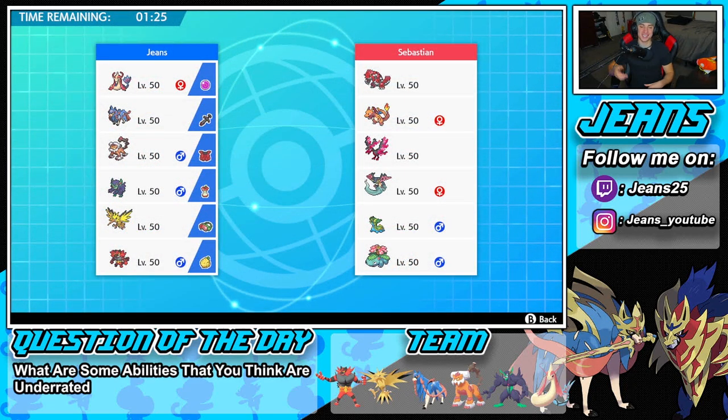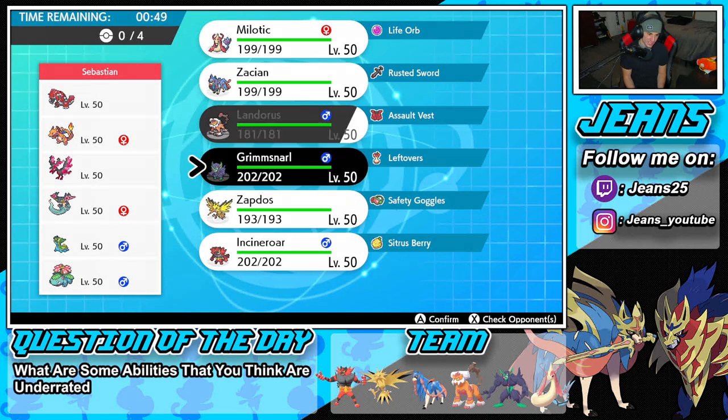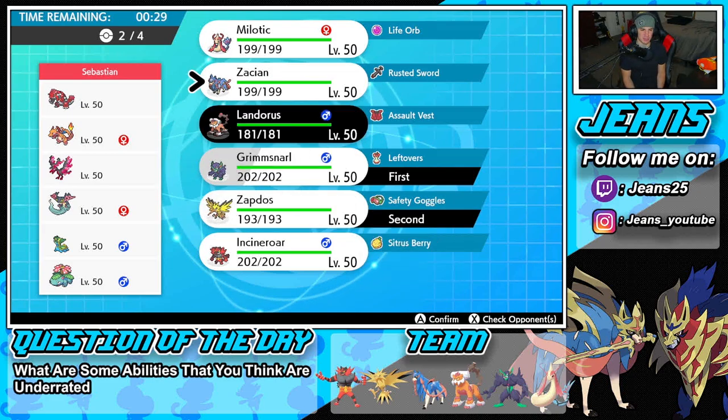We are just steamrolling opponents with this team! Battle number three — looking for the perfect record. He's got the Groudon, Charizard, and Venusaur combo, so drought conditions are going to be a factor. He also has Dragapult, Galarian Moltres, and Storm Drain Gastrodon. I'm thinking Zacsian is good alongside Grimmsnarl — we could set up Light Screen against all those special attackers. I might lead Zapdos for speed control and to hit Charizard, Venusaur, and Moltres hard.